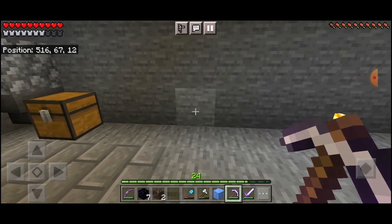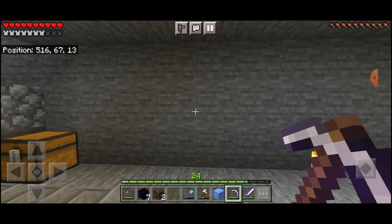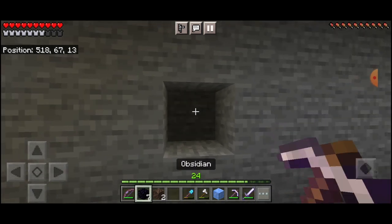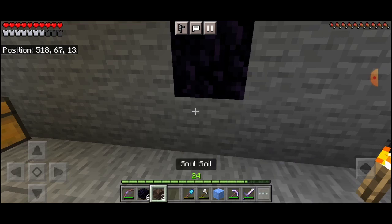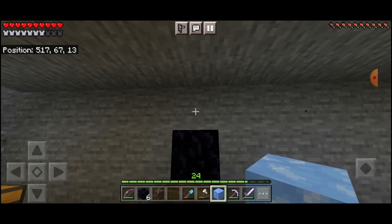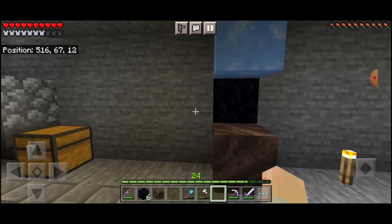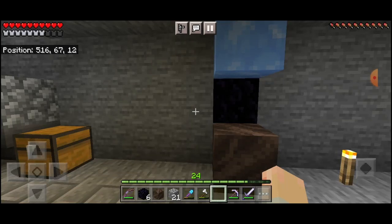Let's get building that basalt generator. We'll put it right here next to the cobblestone generator - kind of makes sense. First thing we need to do is get that obsidian piece in, same concept as before: put a piece of obsidian in so that when we're mining out the basalt we don't bore a hole through the rest of the wall. There's our soul soil - the lava has to flow onto the soul soil. There's our blue ice that we worked so hard for in the last episode. We need to be a bit careful here because I'm always nervous about lava, so we just need to build out a lava chamber.